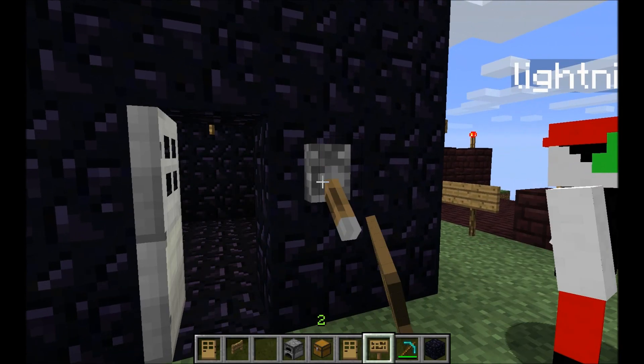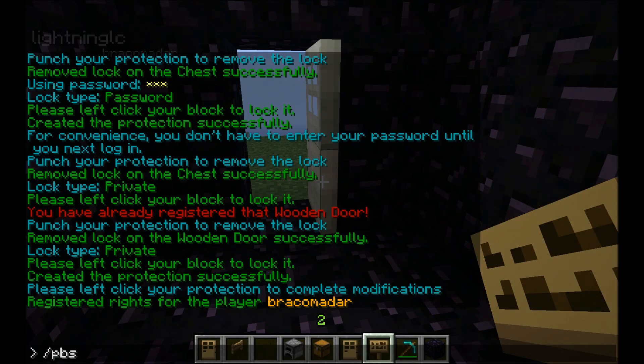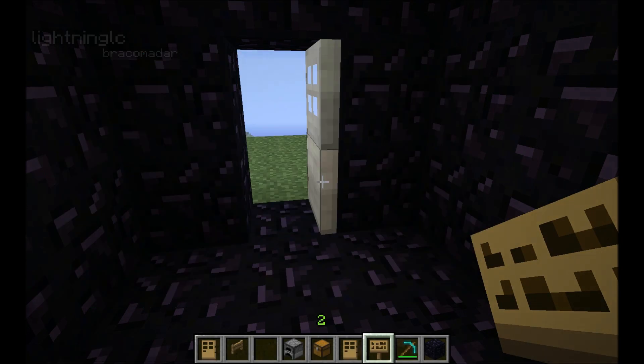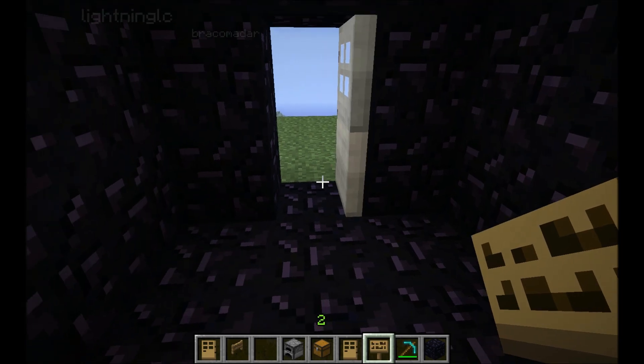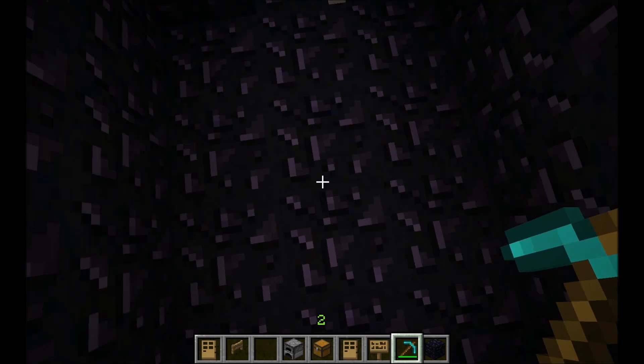How you use this is you go into your little prison and type /pbset. Once you type /pbset, you're primed. When you're primed, the next person you kill will spawn right where you were standing when you typed /pbset.